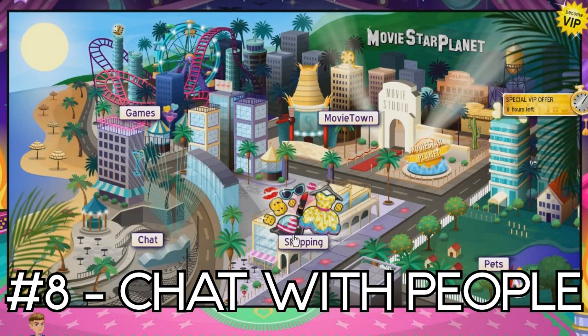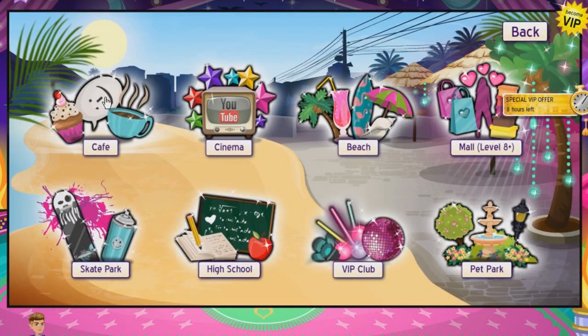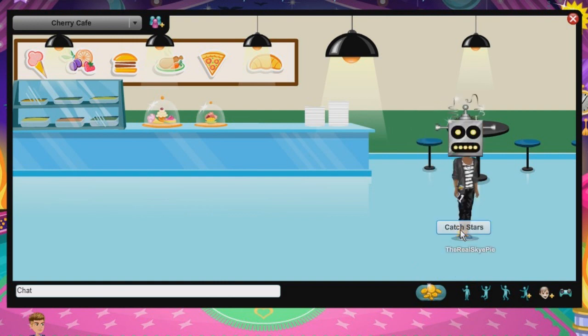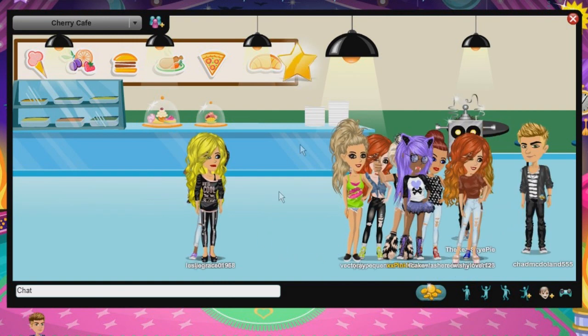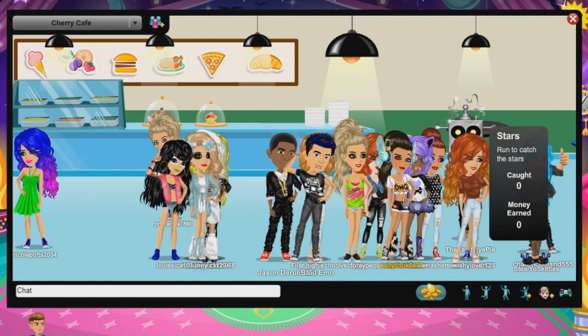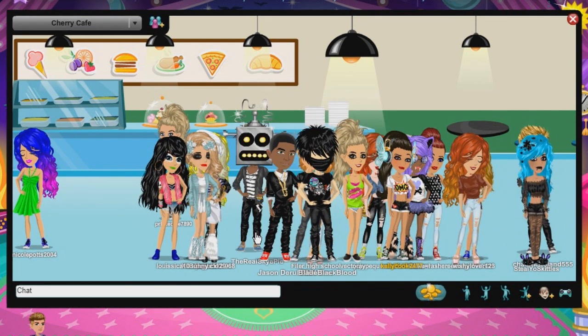Last but not least, to get fame or Star Coins you can always just go chat with people. They have these things on the ground — when you click it, it starts loading. If you do this type of stuff you can get Star Coins pretty quickly and easily. I hope this video has helped. Until next time!